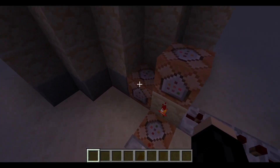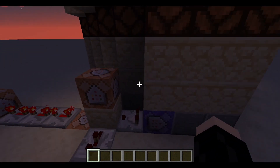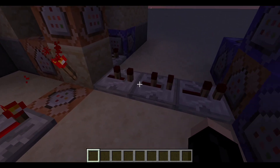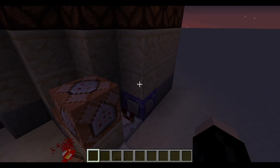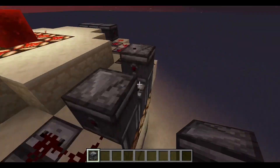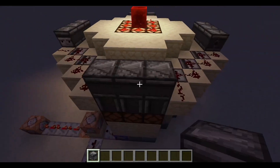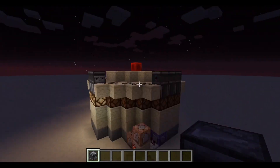This other command block was supposed to make the console spew out a bunch of smoke when we started, but I couldn't get that to work. So the one that you're really interested in would be over here. I just have some repeaters to delay the signal a second, and then it'll actually place an observer — the final observer that would go right here, facing the other way. Get them all facing into each other, and basically this is how the spinning lights system works. That command block places in this last observer, completing the circuit and updating the observers beside it, which will start the system.